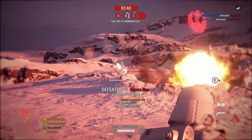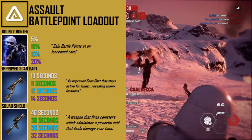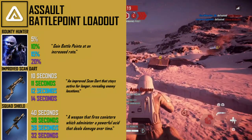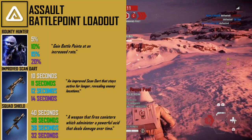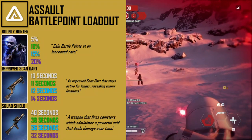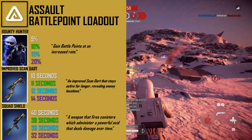Moving on to star cards — I have three loadouts for you. The first is the battle point loadout, designed to earn battle points faster than your teammates and get an early shot at playing the hero. The most important card is the bounty hunter card, which increases the rate you gain points from 5% to 20% with a maxed star card. The second card is the improved scan dart, which stays active for longer — from 10 seconds to 14 seconds — and earns around 100 battle points per teammate kill on scanned enemies.